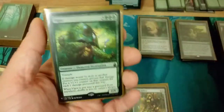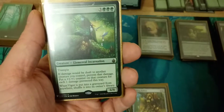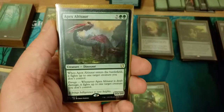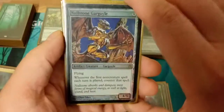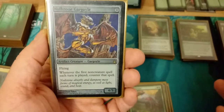Vigor is really good too — pretty cheap and super underused. He says damage that would be dealt to a creature you control is prevented and you put a plus one plus one counter on it for each damage prevented instead. Apex Altisaur is kind of a mono green board wipe — you can destroy all your opponents' creatures or use your mana dorks as sacrifice fodder.